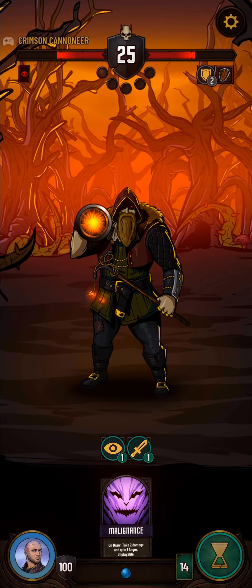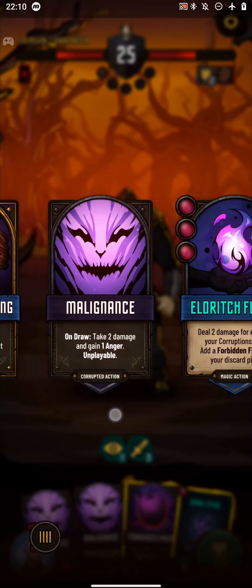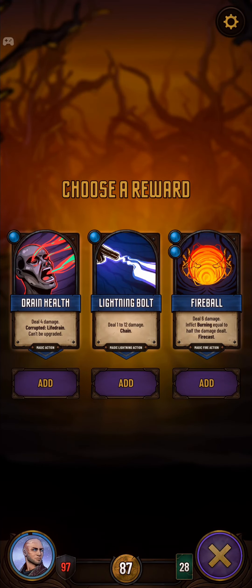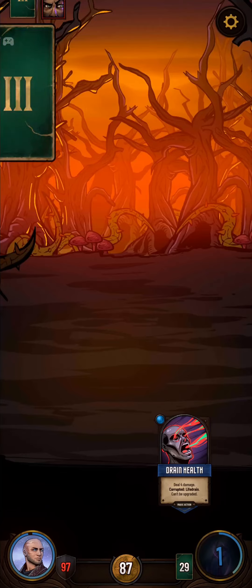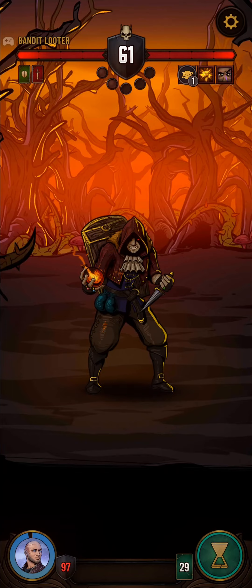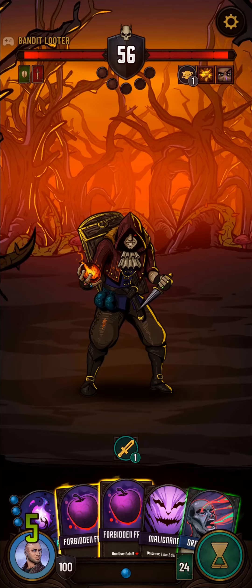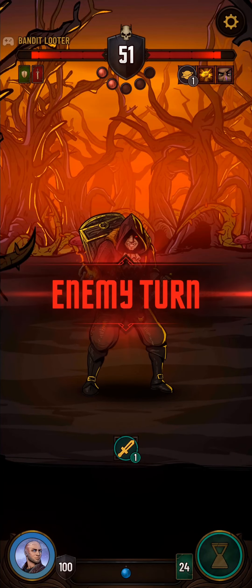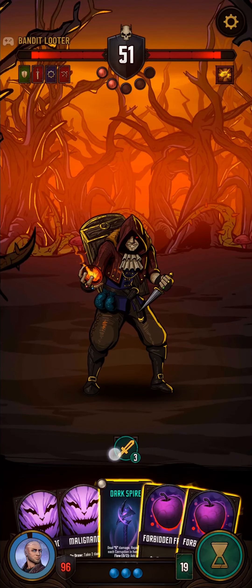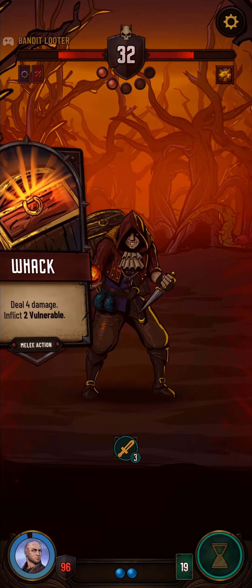One more turn to kill this guy before he does 20 damage to us. I'll take another Drain Health. Bandit camp — charge it. So we have the pieces for the combo, we really just need some ways to memorize it. We're also not level three yet, so we don't have enough energy in hand to play the Eldritch Flame even if we naturally draw it. We're only generating two blue a turn, which is definitely a bit of a downside.